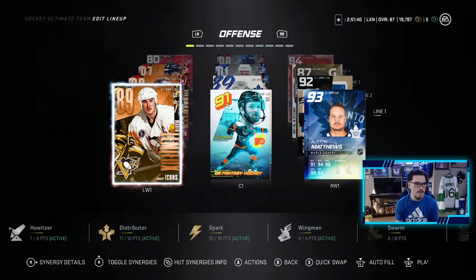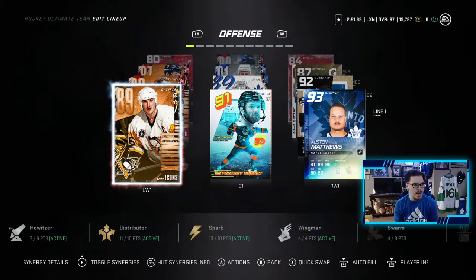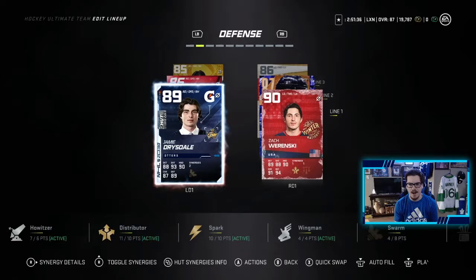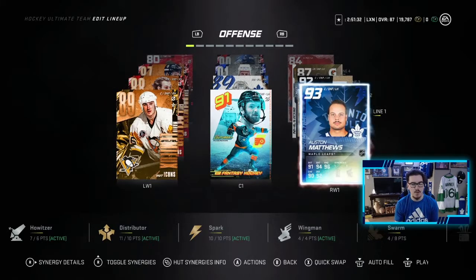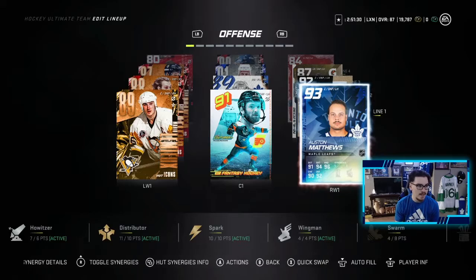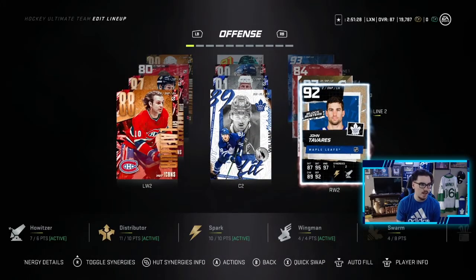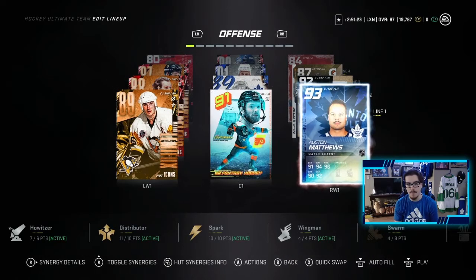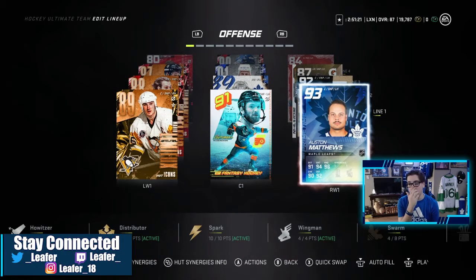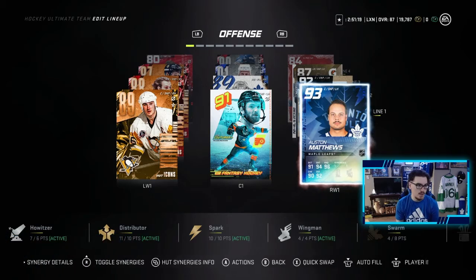I had to sell 91 Matthews, 91 Marner, and 89 Carlson. So I picked up this 93 Matthews — I'm super excited to try him out. I picked up this 92 Tavares, super excited to try him out too. The lines are looking pretty decent. We got Lemieux, Couturier, and Austin Matthews. His 91 was a beast, so I can only imagine how good this one's going to be.